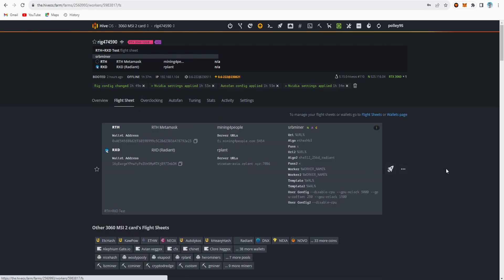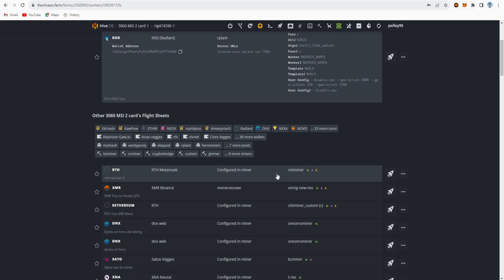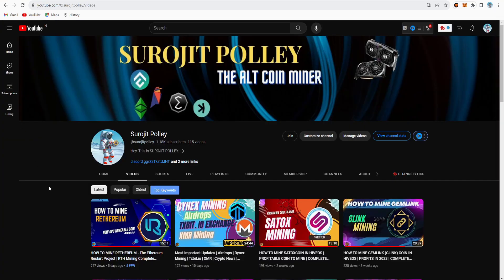These are the two different settings — the easiest one and the more complex one — but if you follow carefully, the second one is also easy. If this video is helpful, please like and subscribe to my channel and share it. Comment and let me know what you think about dual coin mining with Rhetherium and Radiant. If you want to mine Rhetherium as a single coin, check out that video. Thanks, see you in the next one.